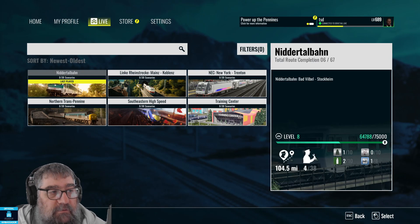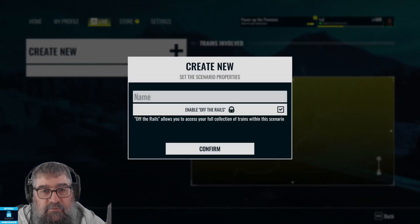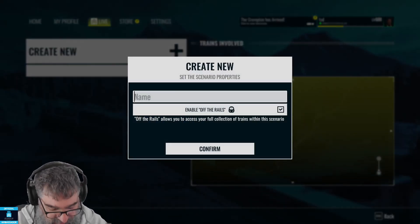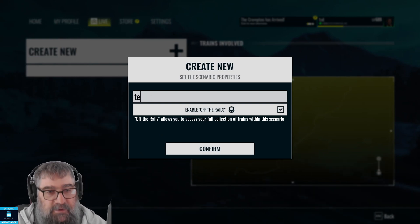Viewers, just had a question from CrazyJake88 about having liveries in scenario planner, so let's just have a quick look. I've made a pink train in Nidlator Barn — don't ask, it always happens somehow.